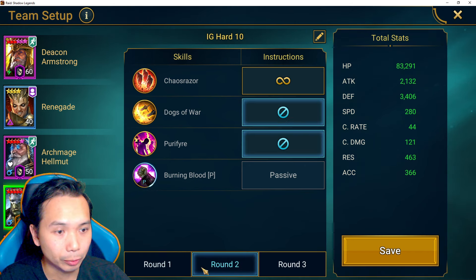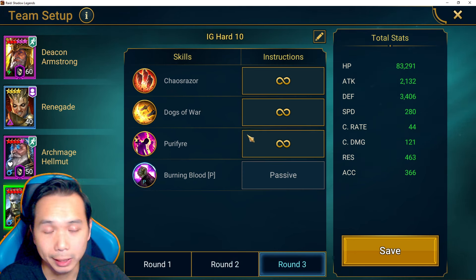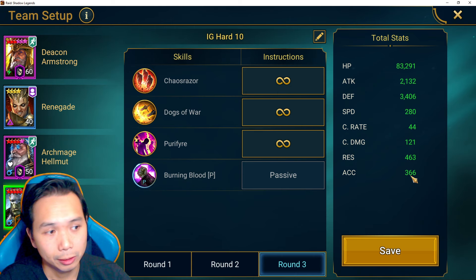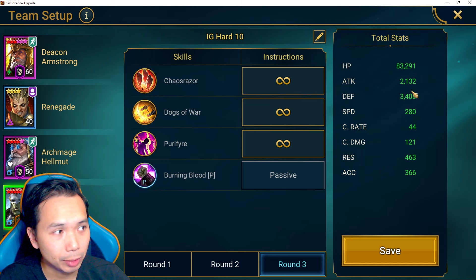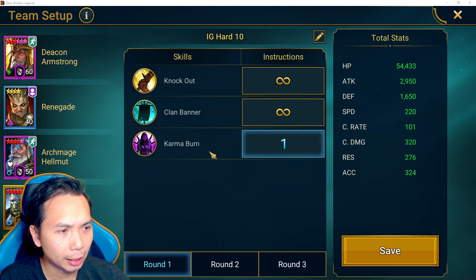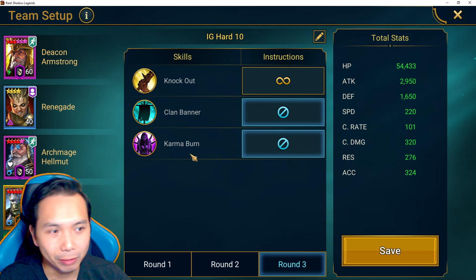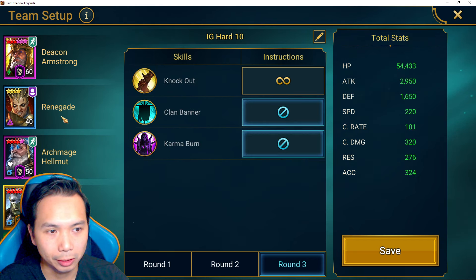Artak needs resistance since he will be soloing the Ice Golem — that's very important. He has 366 accuracy, which is more than enough; I recommend 330–340 accuracy for Hard 10. Super good speed, 80k+ HP is solid, and 3k+ defense is probably what you need to solo this boss. Seer is the damage dealer — open with Karma Burn on waves 1 and 2, but make sure Karma Burn is OFF on wave 3, because triggering it will cause the Ice Golem's counterattack and it will probably kill you. Speed order is: Armstrong first, then Artak, Helmet, Seer, Renegade.